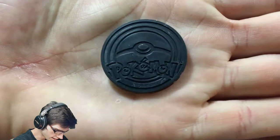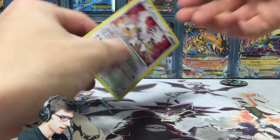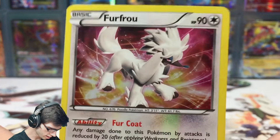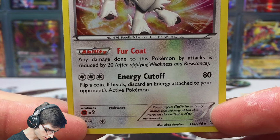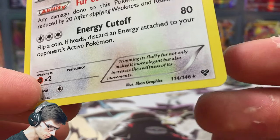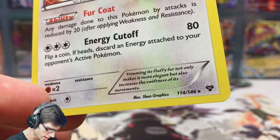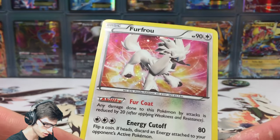We've got the Froakie coin — nothing too spectacular, Pokemon logo on the back. We have the promo card, the FurFrou with 90 HP, it has Fur Coat and Energy Cutoff. Actually, it's not even a promo — it's just a standard XY base set galactic holo version.